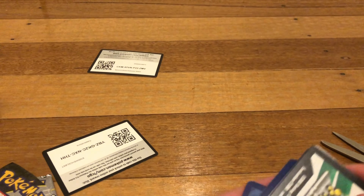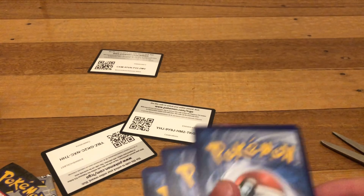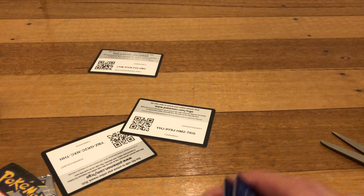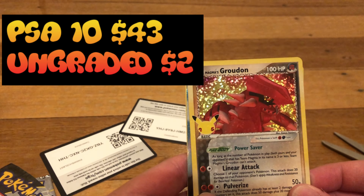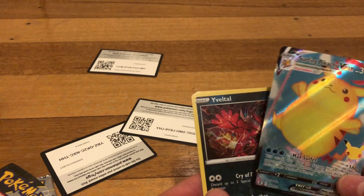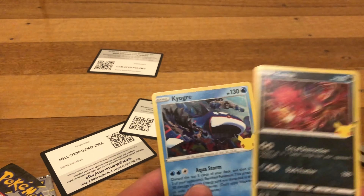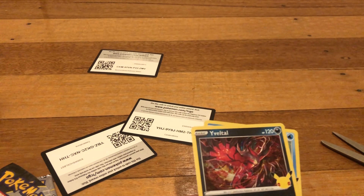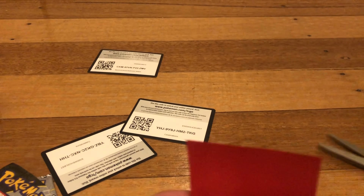What will we get this time? The code card is here. Two to the front. I think this is worth something — I'm just gonna put it gently aside. We have Surfing Pikachu again — I think it's common and not worth a lot. We also got a Ninjask holo and a Kyogre.